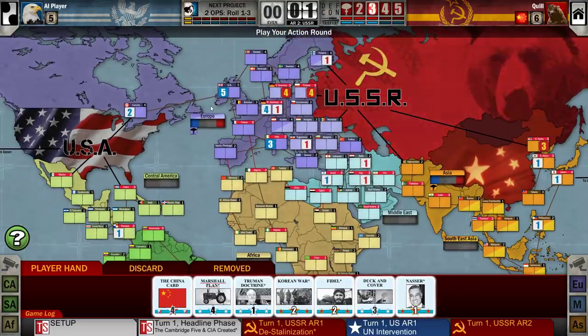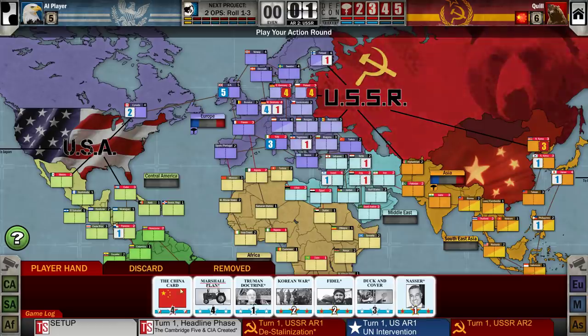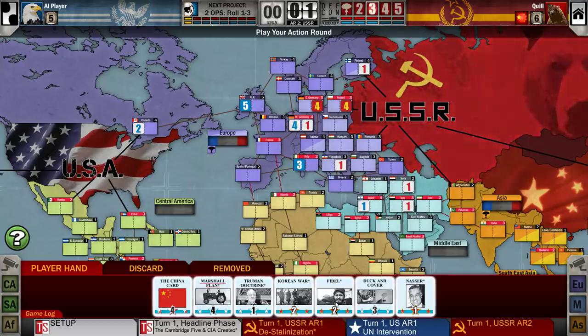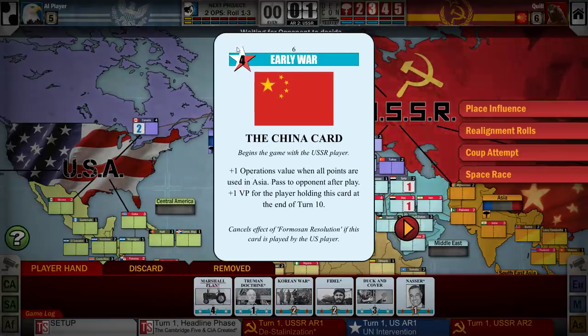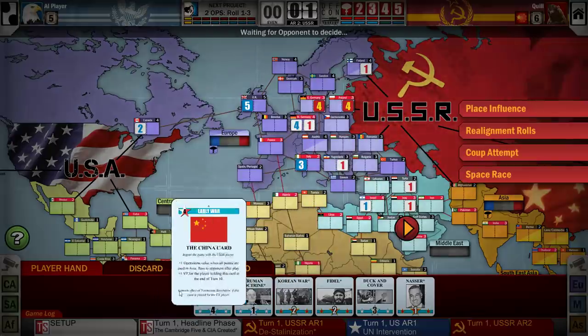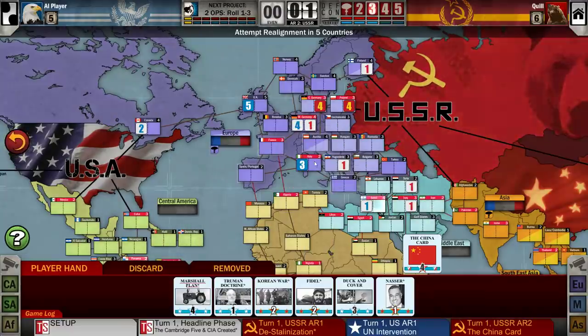We know the only scoring card he has in his hand is Europe, so let's focus a little over there. I'm wondering about playing more into West Germany just to make it harder for him to gain control. We can also talk about coups and realignment — as the DEFCON level drops, there are restrictions on where you can do those. At five, everything is fine. Once you hit four, you can't coup or realign Europe. Three, you can't do Asia. Two, you can't do Middle East.